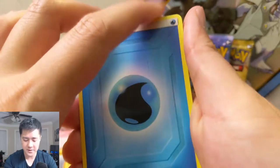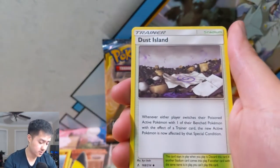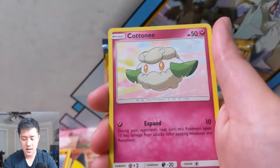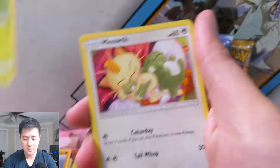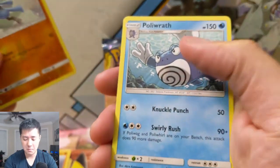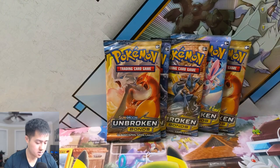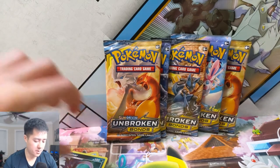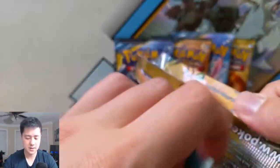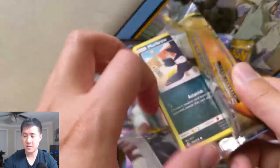Back to Unbroken Bonds, let's make sure we get at least one hit for the video. We have a water energy, Metapod, Koga's Trap, a Dustox, Wooper, Cottonee, Venonat, Meowth, Geodude, Riolu for the reverse, and then the beefy Poliwrath. Reshiram Charizard pack art — oh boy, demolished that pack.